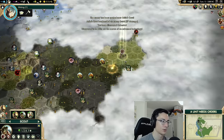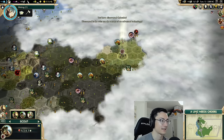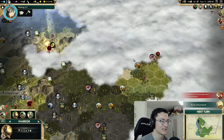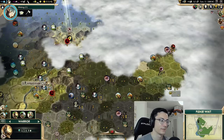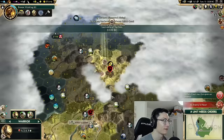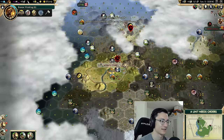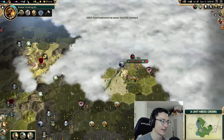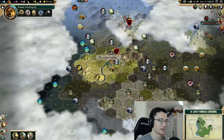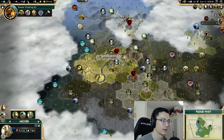I do want to start shooting this barb camp because it's going to cause problems. Ethiopia — hello! We've also got copper and a free technology from the ruins: calendar — never bad. Ethiopia is somewhere here and if this is their capital I reckon we're in good position for an early kill, because this is all flat land. We can settle a city right in the middle between us and then go after Addis Ababa.